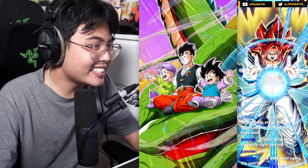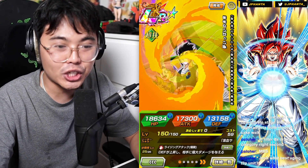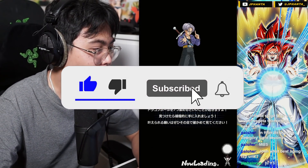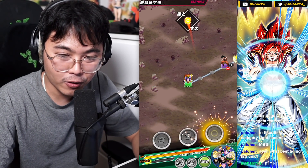We're going to be showcasing the EZA Gohan, Goten, and Trunks. We're just going to jump straight into it, running them under the Majin Buu Saga Leader as we go through the Legendary Goku event to avoid any copyright strikes from Cha-La-La — even though I could just easily turn it off, but it's fine.